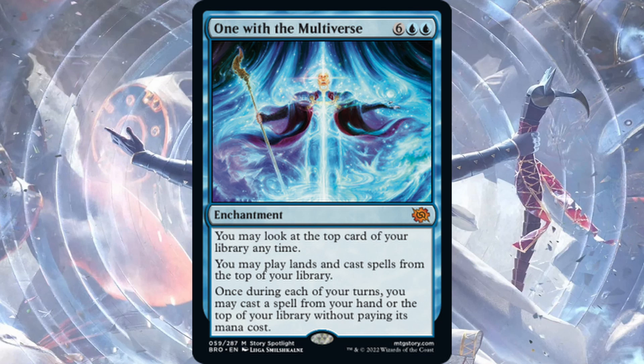One with the Multiverse — eight-cost enchantment, mythic rare. You may look at the top card of your library anytime, you may play lands and cast spells from the top of your library, and once during each of your turns you may cast a spell from your hand or the top of your library without paying its mana cost. This is a powerful spell — costs eight to get down and as an enchantment you'd hate to see it get destroyed or bounced. Hopefully in blue you have counters to protect it. Notable: 'once during each of your turns' means instants cast without paying mana cost must be on your turn.